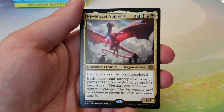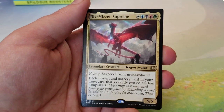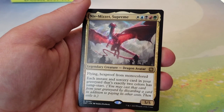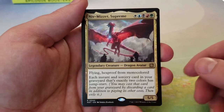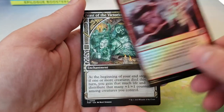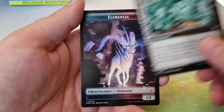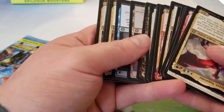Niv-Mizzet Supreme! Niv-Mizzet has so many printings — so many different printings too. I think there's five different Niv-Mizzets: Niv-Mizzet Firemind, Niv-Mizzet Dracogenius, Niv-Mizzet Parun, Niv-Mizzet Reborn, and now Niv-Mizzet Supreme. That's crazy — this dragon is almost as printed as Nicol Bolas. Reckless Handling, Feast of the Victorious Dead. How many Mythics did we pull? We've only pulled two Mythics in 24 packs? Yeesh.